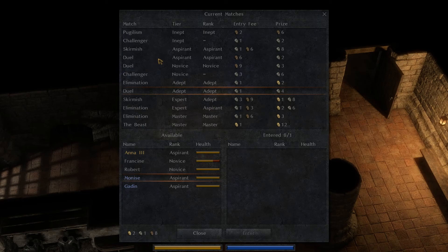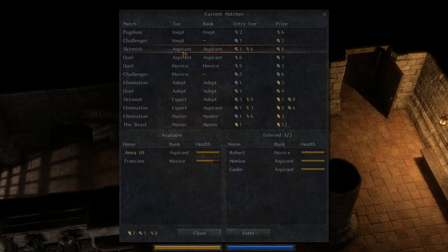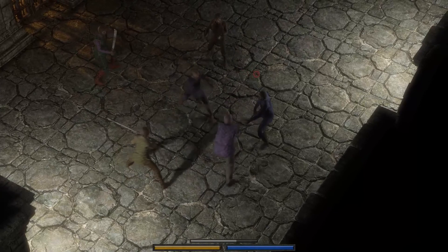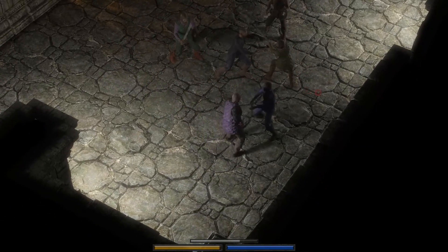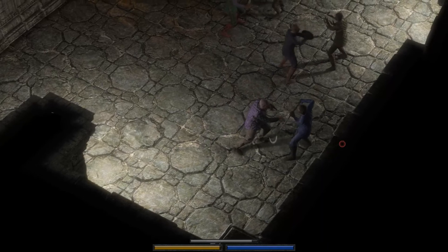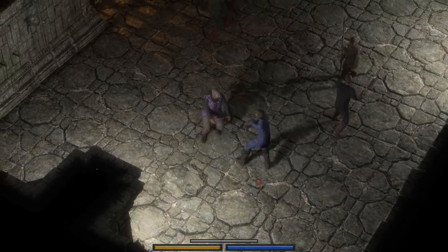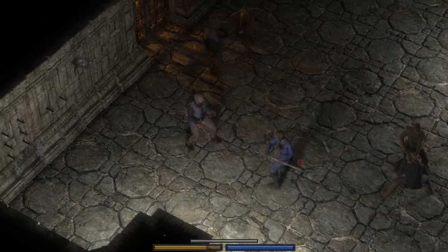Our NPCs need to do something. Do we have an aspirant skirmish? Yeah — we could just send Robert into that. Give Robert his second fight for the day since he's still at full health. The knife here just carves through people — it is a little bit ridiculous just how much armor piercing this thing has against cloth, and three good hits will just take someone down.